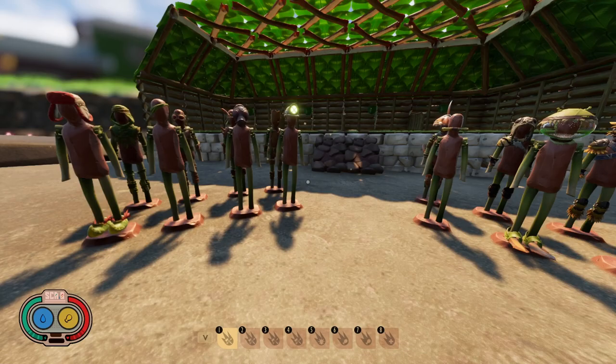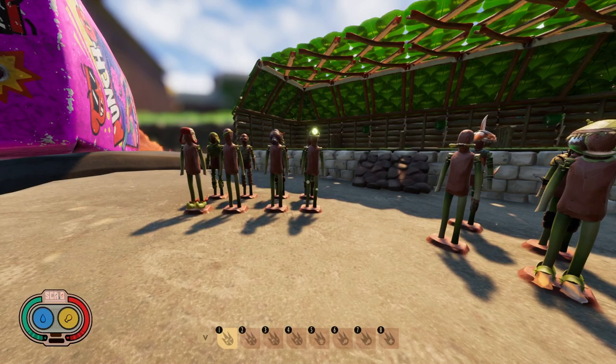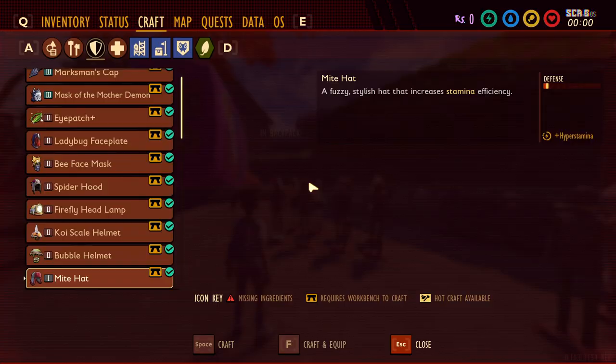There are tons of different pieces of armor in Grounded. What I did was I crafted each piece of armor and placed them on an armor dummy. In the front row on each side, you're going to see the pieces that are not full sets — they are either one or two pieces that go together. In the back, we have the full sets. We'll start with the individual pieces, then move on to full sets, ranking them from A through D, A being the best and D being the worst.